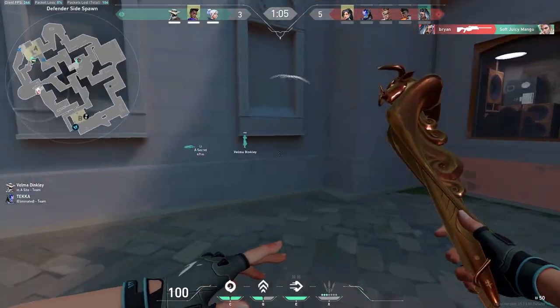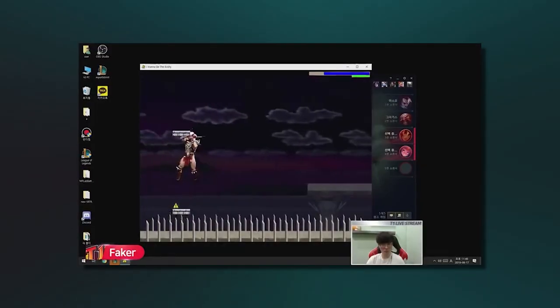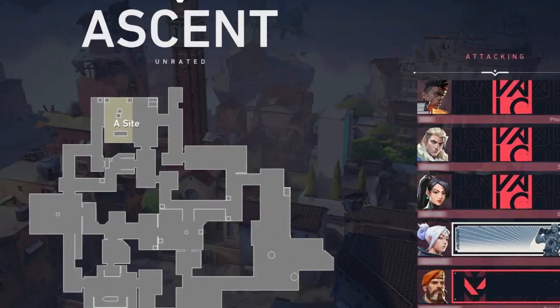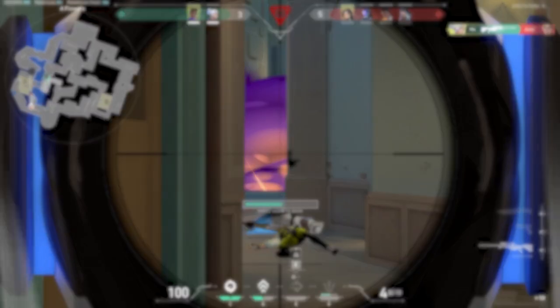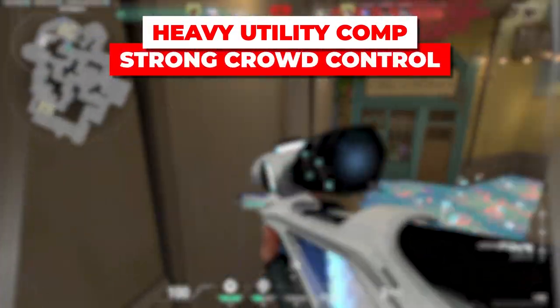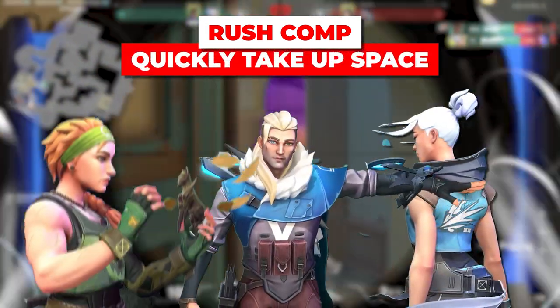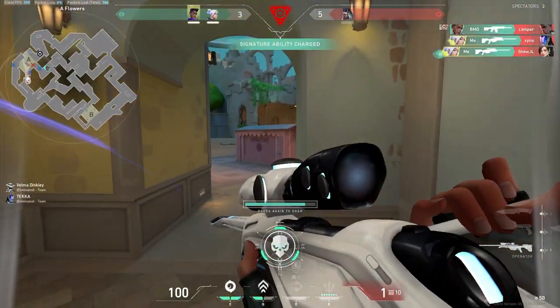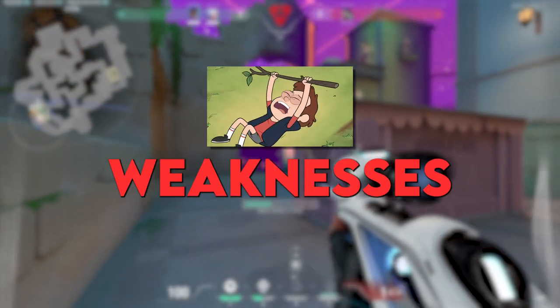As an IGL, you have to understand what type of composition your team and the enemy team has. Don't alt-tab during the game's loading screen — pay attention to every single agent. Ask yourself: does the enemy team have a heavy utility comp with agents that have strong crowd control, such as Raze and Sage? Does your team have a rush comp with agents that can quickly take up space together, such as Jett, Skye, and Viper? Once you've identified the agent compositions, the second thing you want to do as an IGL is to have your team play for your team's strengths and the enemy's weaknesses.